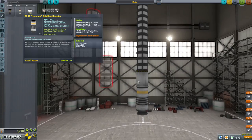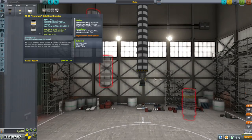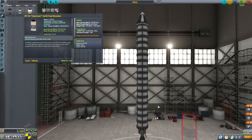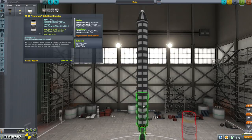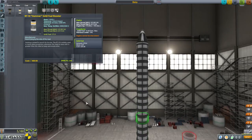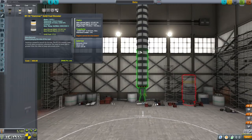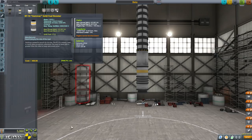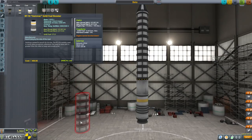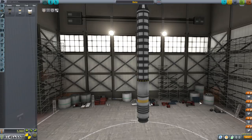Either the single stage to orbit system — that's one stage that'll get us to orbit — or we use the booster. Let's take a look at the cost. If we do the single stage to orbit system, it's $5,160. Let's do both — I feel like we should experiment, we have the money. This SRB option is cheaper, so let's do this first and then do the other option.